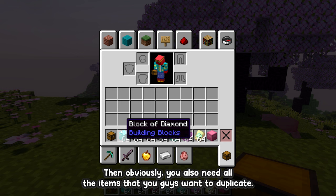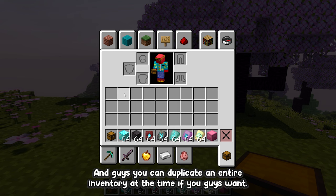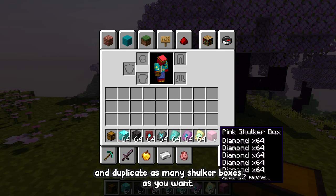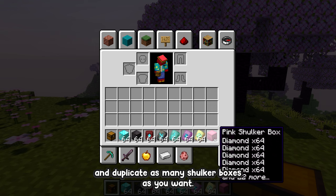To do this glitch the only item you'll need is a chest, plus all the items that you want to duplicate. You can duplicate an entire inventory at a time if you want. Not only can you duplicate any item in the game, like super valuable ones, but you can also pack them into shulker boxes and duplicate as many shulker boxes as you want, so you can get as many items as you ever need.